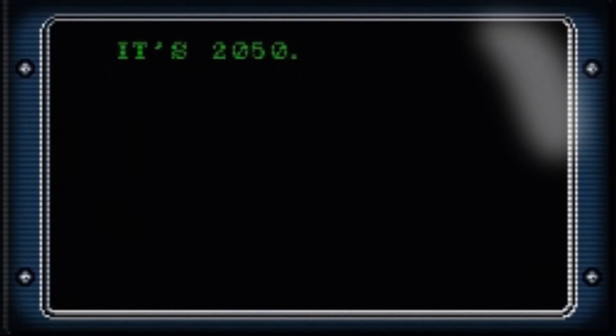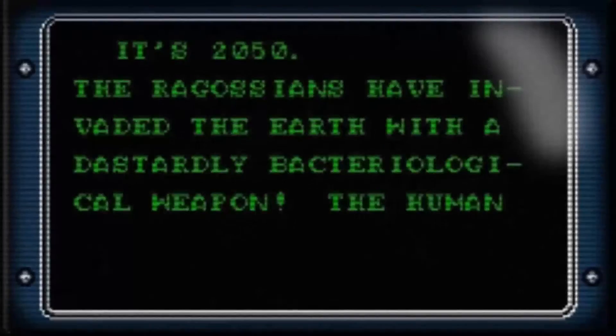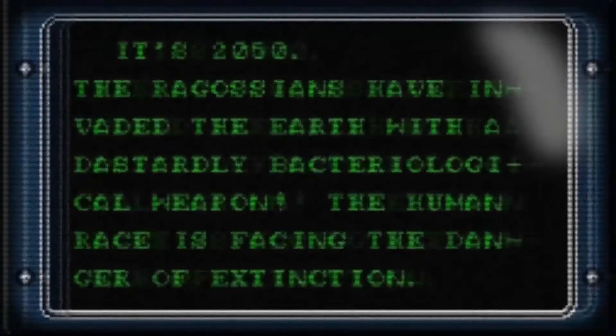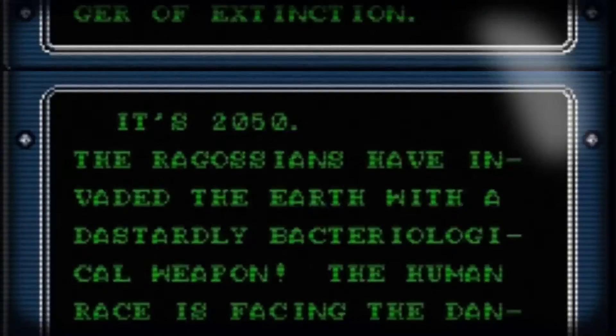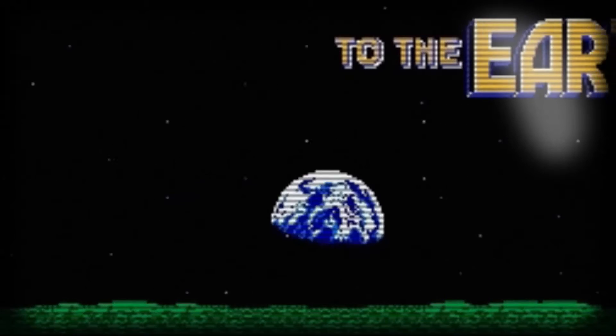It's 2050. The Ragossians have invaded the Earth with a dastardly bacteriological weapon. The human race is facing the danger of extinction. You are on a special mission to bring the anti-bacterial agent from the Neptune-Terrestrial allied force base, Triton, to the Earth. You must break through the invader's corner. Time is limited. The fate of the Earth is in your hands. Save it.